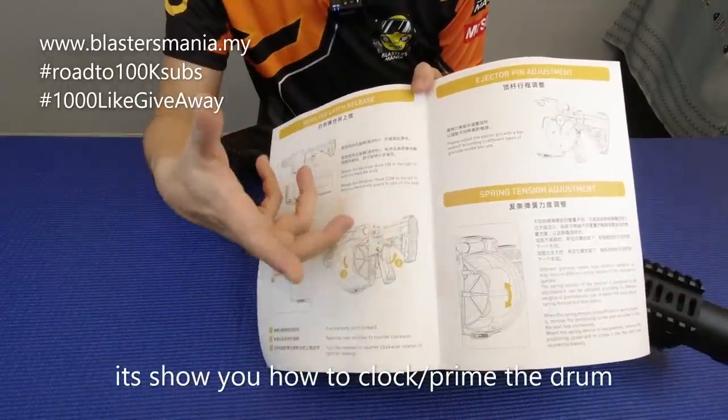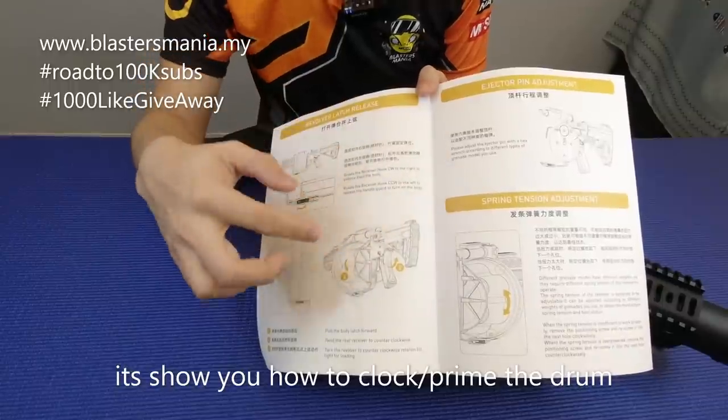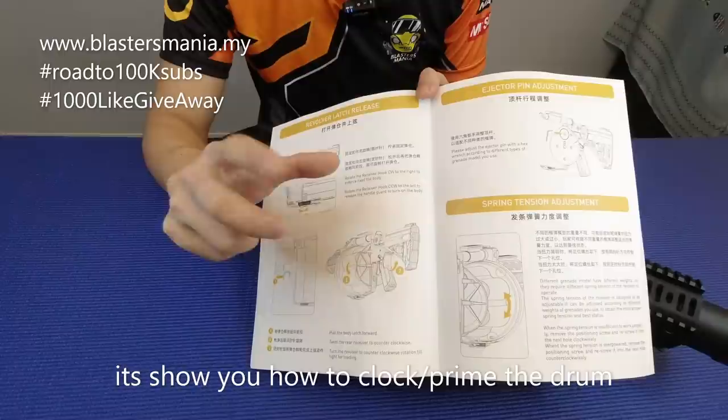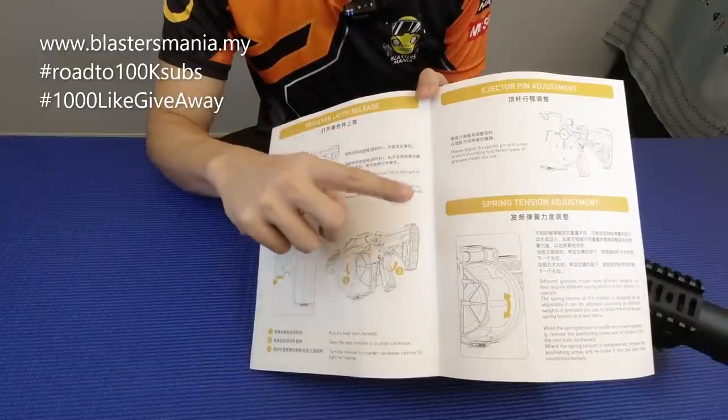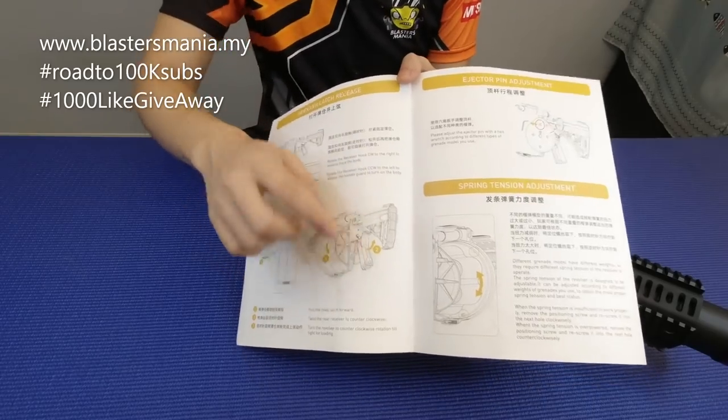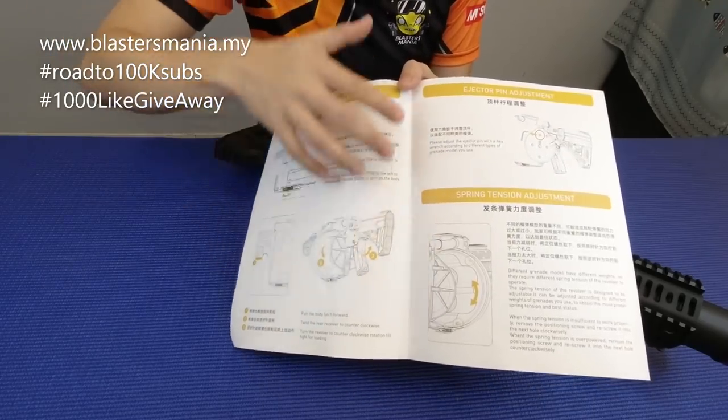Sebab dia ni macam revolver. Tapi revolver tu anda tak perlu nak clockkan dia kan. Ini anda kena primekan dia punya spring supaya dia boleh tembak. Artinya dia bergila-gila lah — satu, dua, tiga macam tu, dia pusing-pusing-pusing. Kena spring lah, anda kena clockkan spring tu.